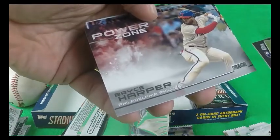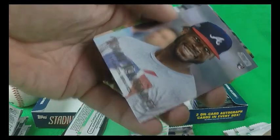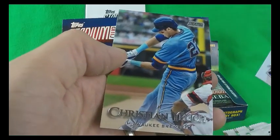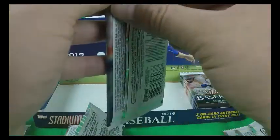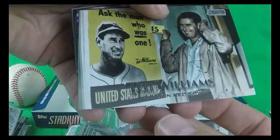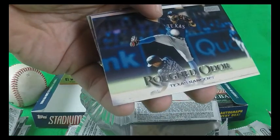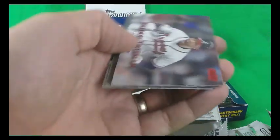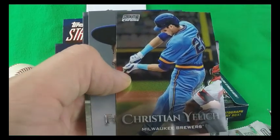Here's the other rookie card — Power Zone Bryce Harper. Stadium Chrome Max Scherzer. Touki Toussaint rookie card. Christian Yelich, Ted Williams, Nick Martini, Anthony Rendon, Rougned Odor, Freddie Freeman red foil — and once again, we've seen how you get the red foil alongside the common one. Christian Yelich Chrome, Premio Reyes, and Babe Ruth.